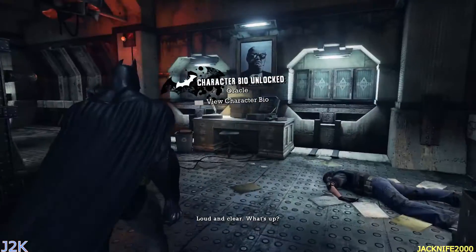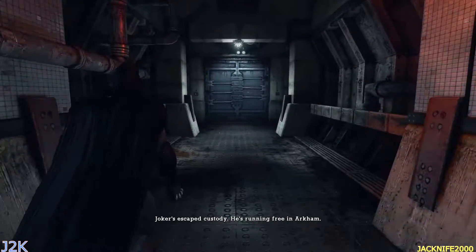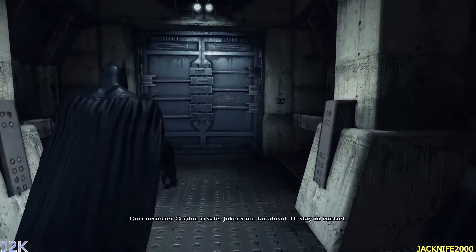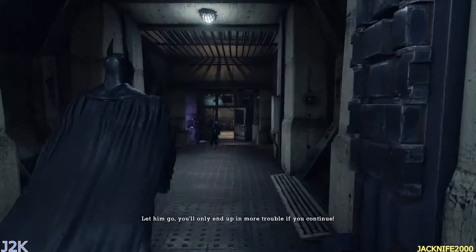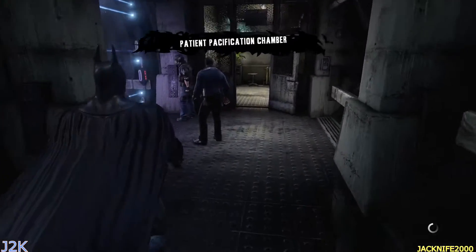Oracle, can you hear me? Loud and clear. Joker's escaped custody — he's running free in Arkham. Do you need anything? Is my dad still there? Commissioner Gordon is safe. Joker's not far ahead — I'll stay in contact. Let him go! You'll only end up in more trouble if you continue! Alright, here we go, y'all.